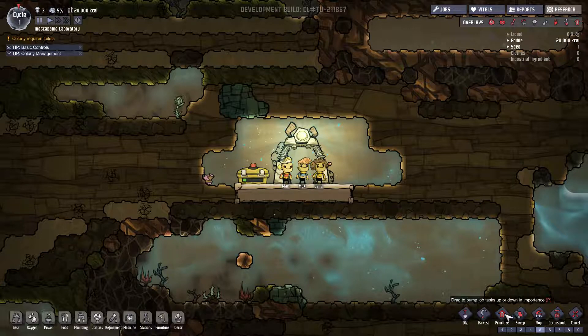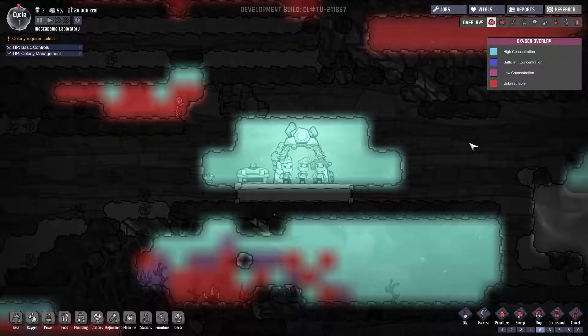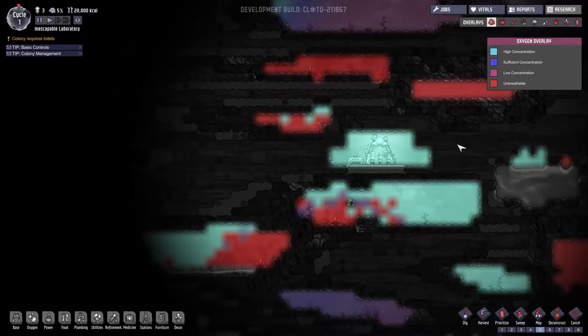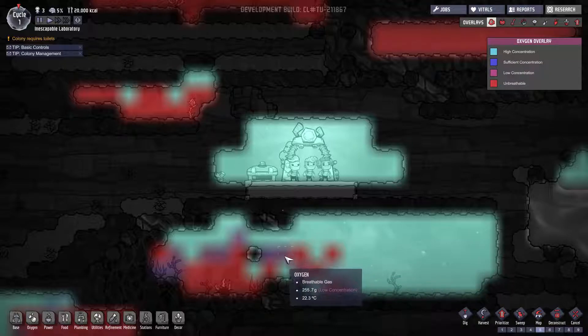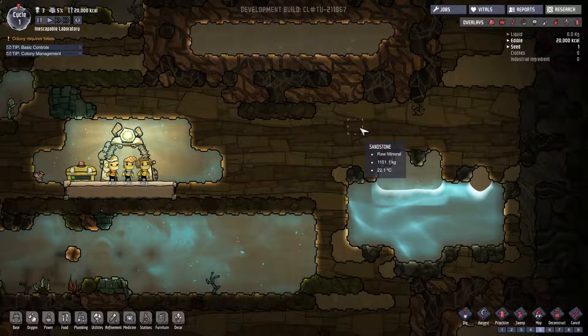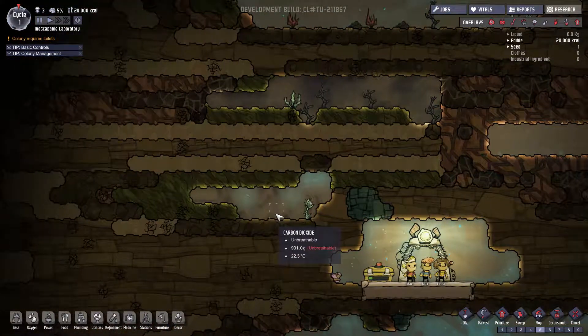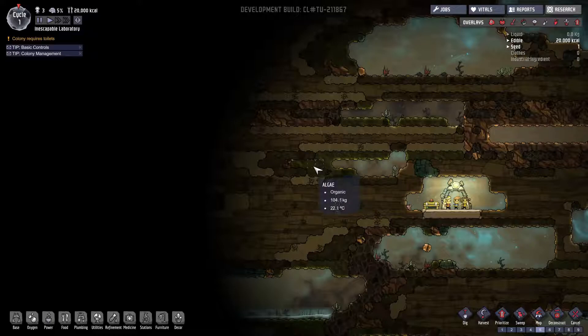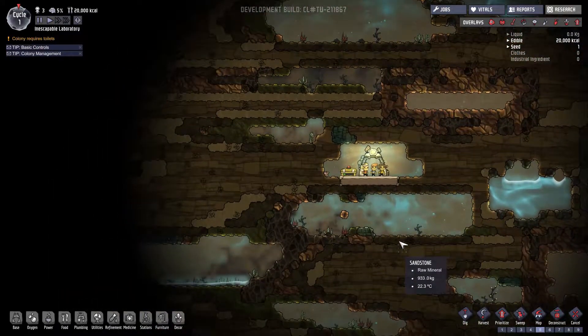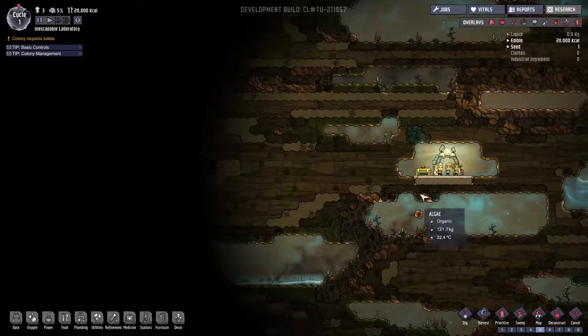So this is how we do everything — we can dig, we can harvest, we can prioritize which ones we want to do first. We have our overlays up here and the scroll wheel zooms in and out. Our oxygen in here looks quite good; down here isn't too bad either. Got a bit of carbon dioxide down here — maybe once we bring in our oxygen it might not be so bad. We have some water over there, so that's handy. We need to get in there and get some algae for our algae deoxidizer. There's algae all along there, and we also have some coal and copper ore.